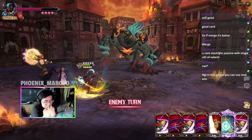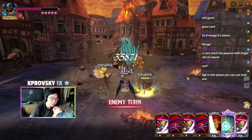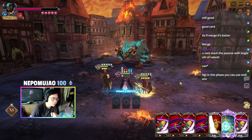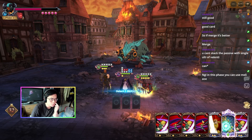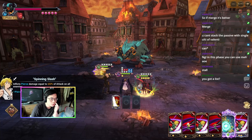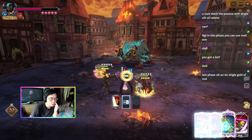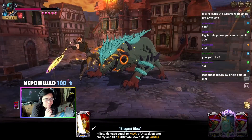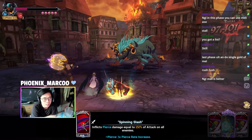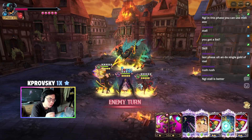We can burn the AOEs. One question, guys — can all three ults kill the last phase or do I have to stall and deal some damage? Stalling and dealing some damage might be a little bit better in the last phase. We get the ult like this, merge — won't hurt to get the ult already. Right now I'm not doing any demons because we'll do the OG demon after the solo first.